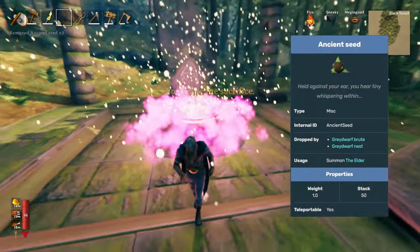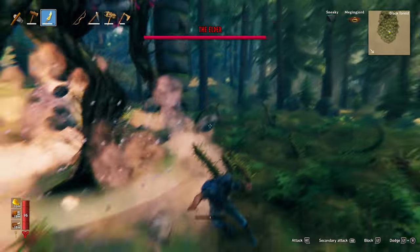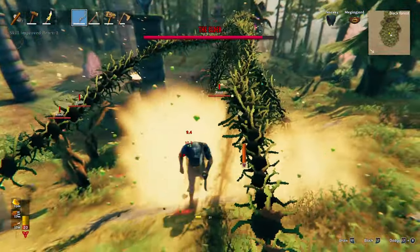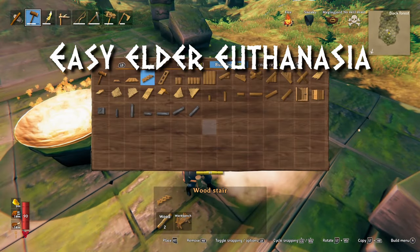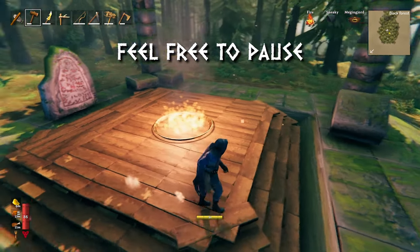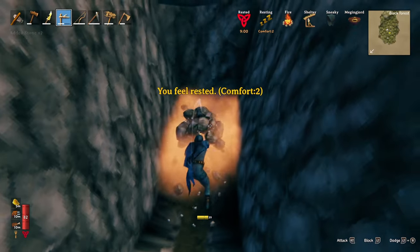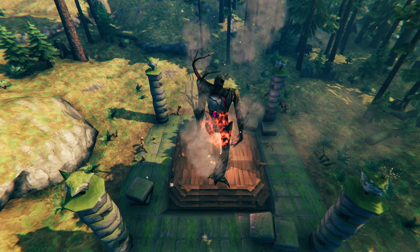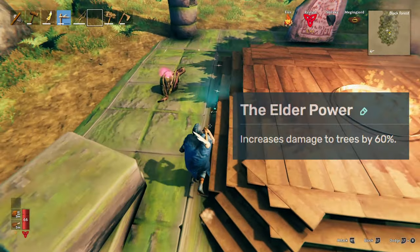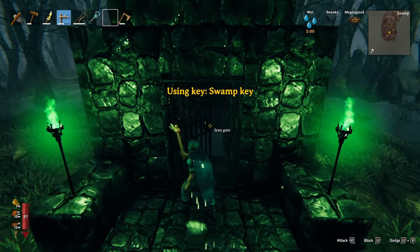To summon the Elder, place three ancient seeds in his forsaken altar. Before you do, prepare the battlefield. For a cheesy method: build stairs around the entire altar then fill in the opening with floors, sitting just under the lip of the altar. Then dig a hole directly underneath the altar until you see a cylinder pointing down, dig a little spot under that, and sit there after summoning the boss. The Elder will path directly on top of you, causing him to stand in the fire from his altar, killing him with minimal effort. The Elder drops his trophy unlocking the tree-chopping forsaken power, and also drops the swamp key which lets you get into sunken crypts in the swamp to obtain iron — but we'll cover that in the swamp guide.